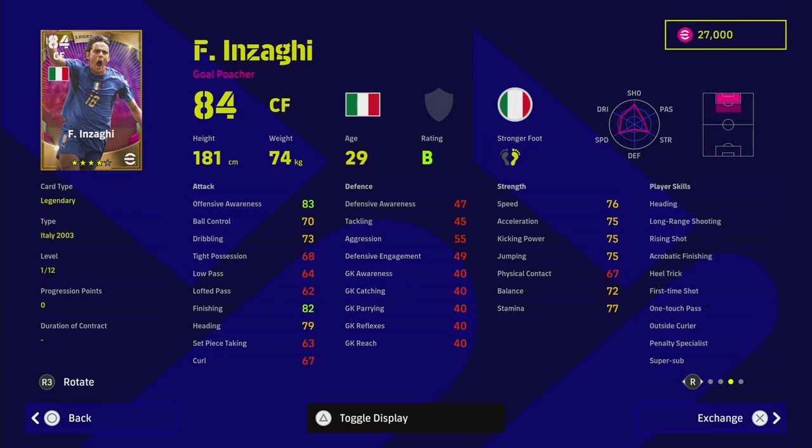He does have a really nice card though. I'm going to give you a couple of pluses and minuses about Inzaghi — I've played a lot of matches with him. Heading: he's really good in the air even though he's a smaller player. Long range shooting, rising shot — most of the goals I scored with him were little one-touches: he spins off the shoulder, gets the return, and first-time shot — bang, back of the net.